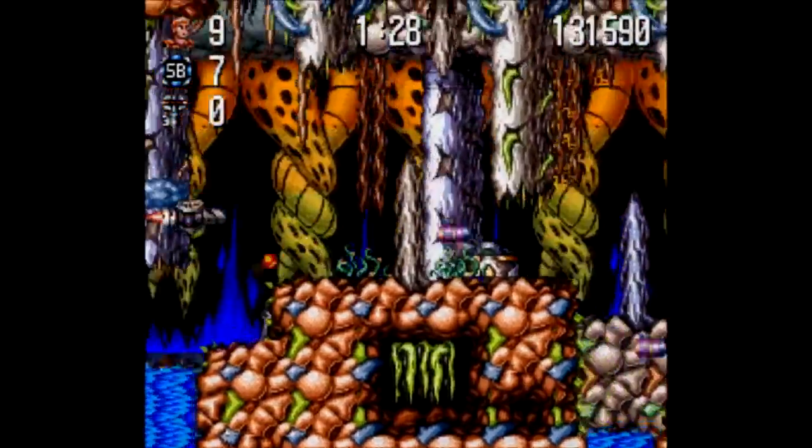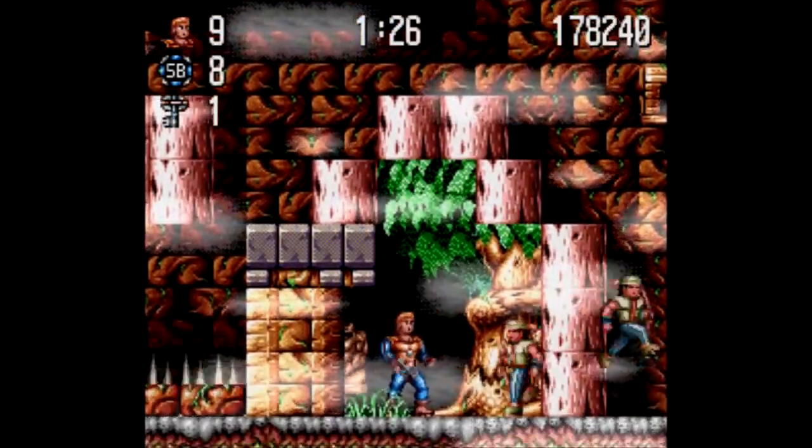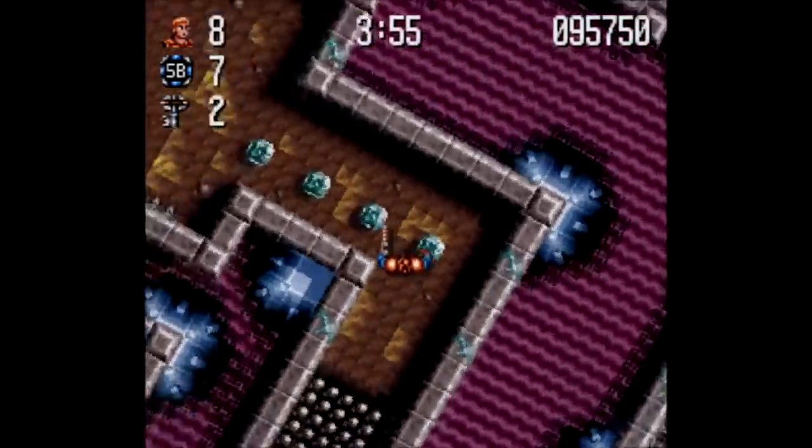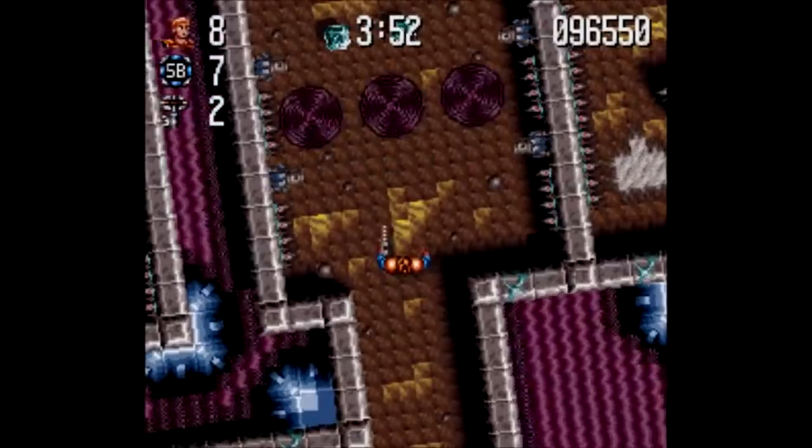It's available as part of the Jim Power: Lost Dimension package on Steam for $5. You get six different versions of the game, including an 8-bit styled NES version, as well as the soundtrack in high quality.